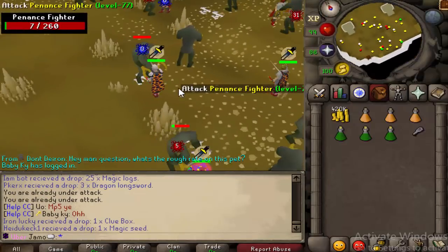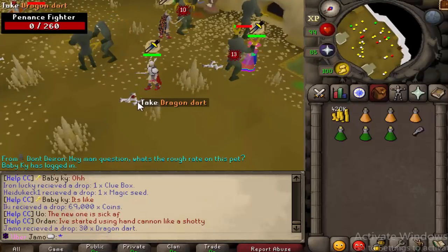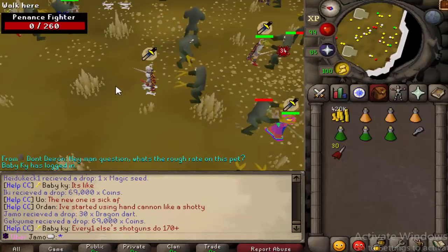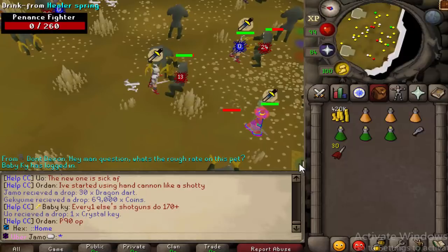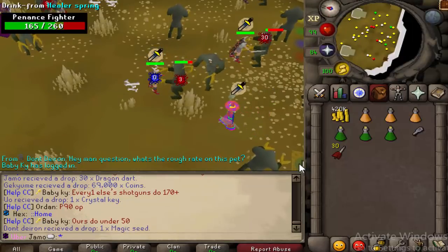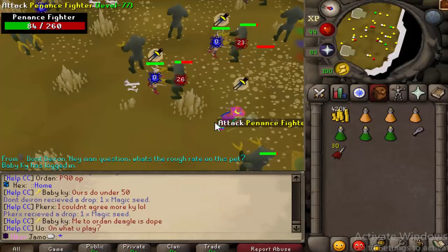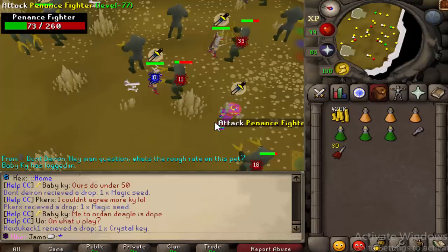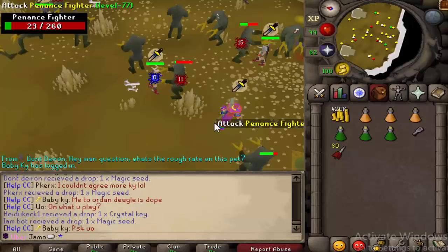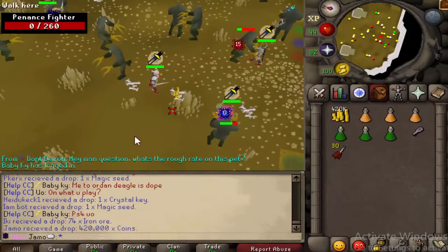I forgot to mention one thing — with skilling, there is a sort of skilling aspect to this event. There are three pieces: spikes, a special potion, and yellow egg. You can get the yellow egg from Runecrafting, the spikes from Smithing, and the special potion from Herblore. When you combine all three of those, you'll get an Omega Egg. The Omega Egg instantly one-shots the boss. The boss has around 1,500 health and uses multiple styles. If you just range it, it's pretty AFK because you can just pray mage.